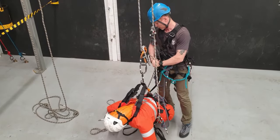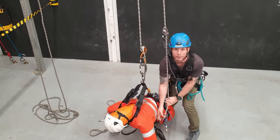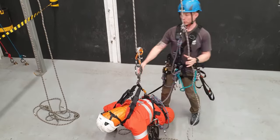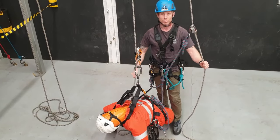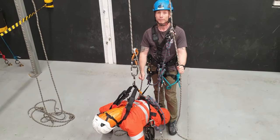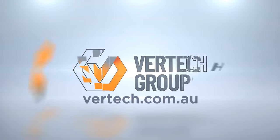And now I can get rid of these ropes and potentially bring in a stretcher, and just get this guy much more comfortable and supported — casualty management stuff. So there we go, that is the level 1 rescue from descent mode.